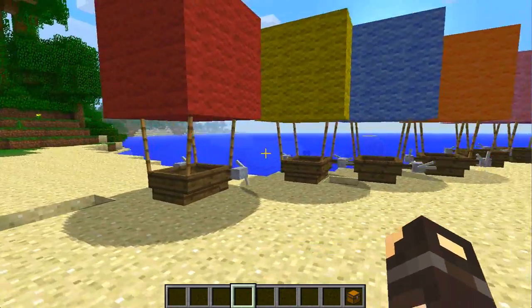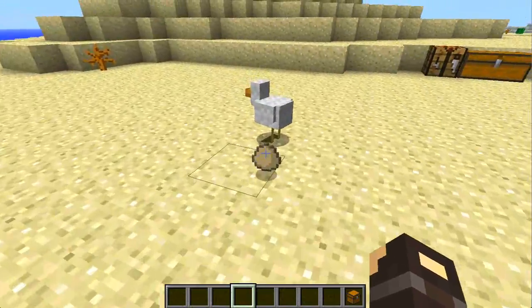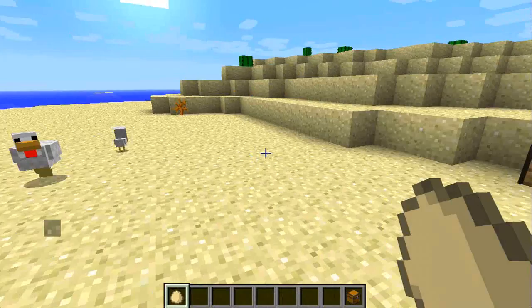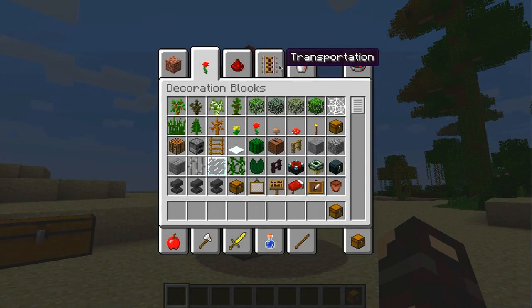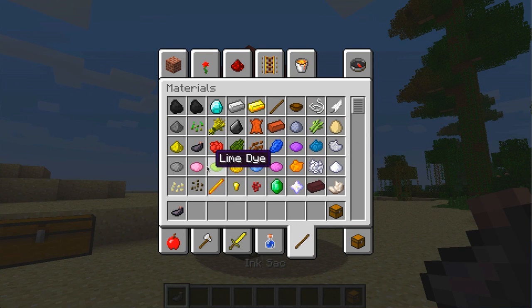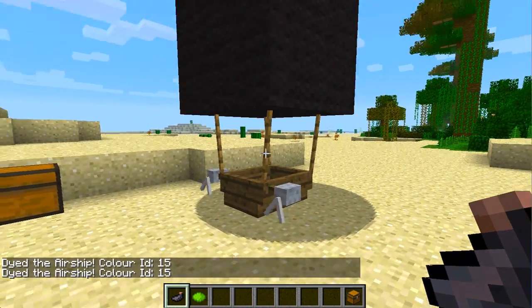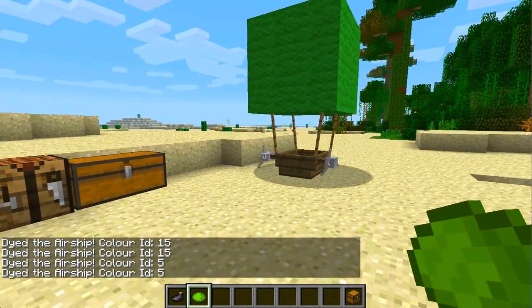It's another use for the dyes. For example, we've just got a red one, so all you need to do is get yourselves your dye, whatever colour you want — ink sack, lime green — and then you just basically right-click the basket with them. So there you go, you've got a black balloon if you want one. You can have a green balloon if you want one, and so forth.